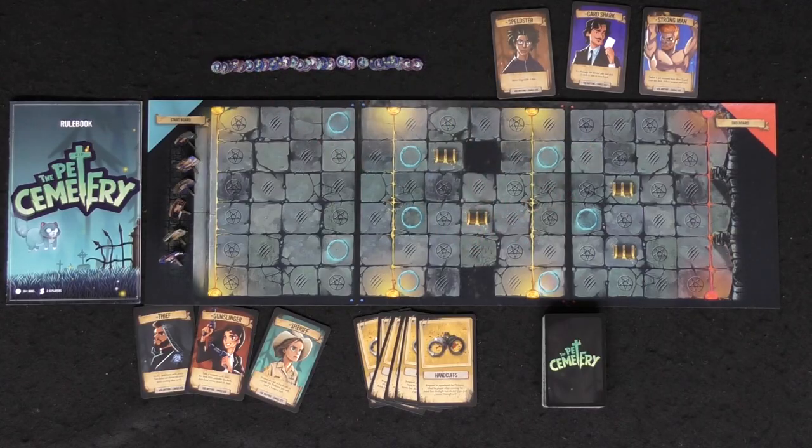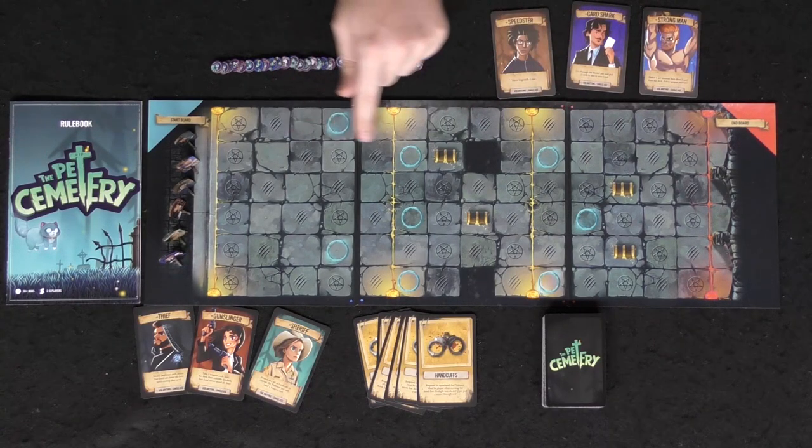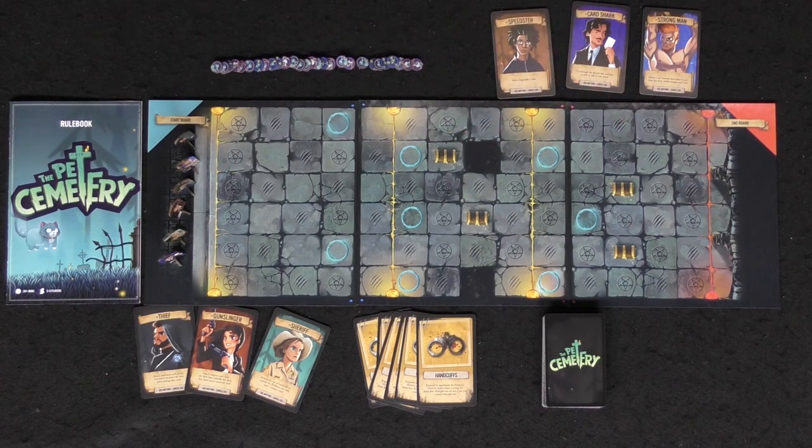Welcome to the Pet Sematary — this is what you'll be getting in the game. Now this is a prototype, so it will not look exactly like the production copy, but I'm going to guess this is a pretty close representation of what you're going to get. You're going to start with the boards here and set them up by placing blue to blue and red to red. Make sure you place them just like this — it'll always be the same every time.